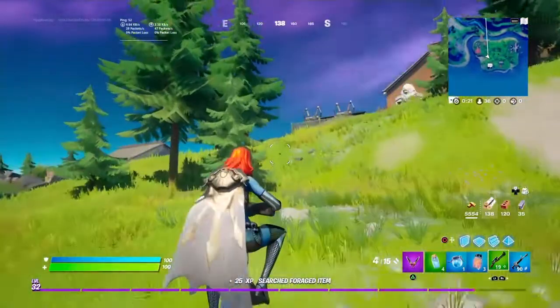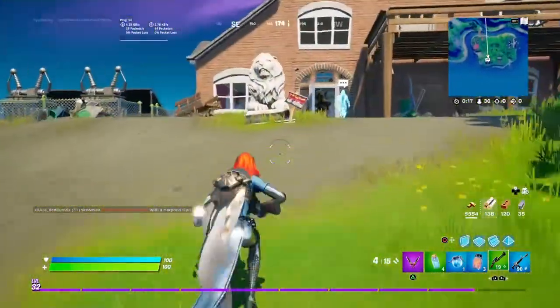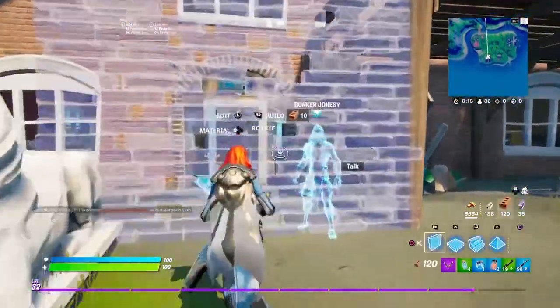Yo, what's up guys? We are going to kill Bunker Jonesy and we're going to use Mystique to turn into his skin and see what it looks like. He's coming out for a nice walk.